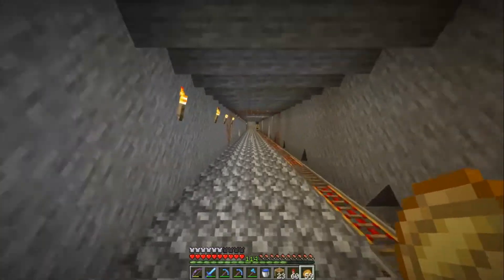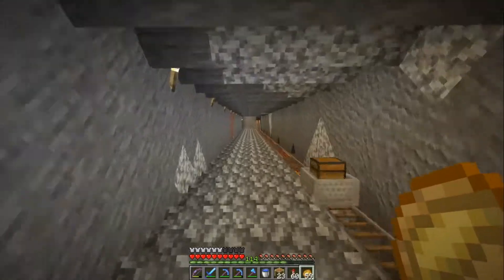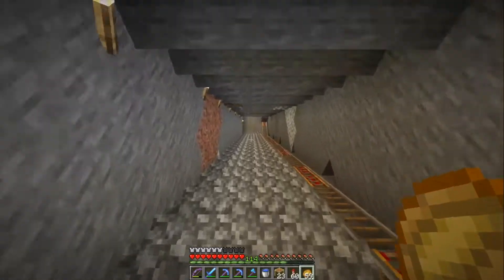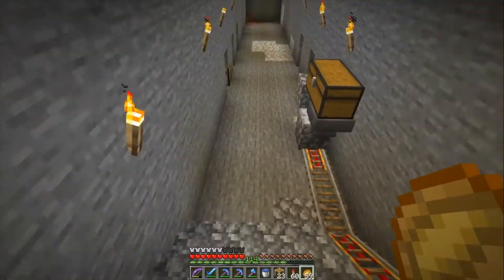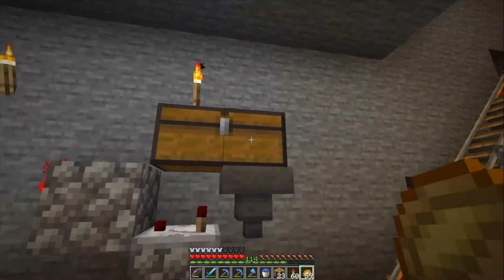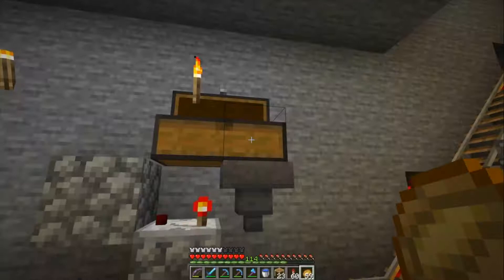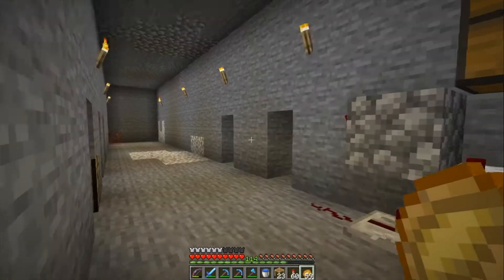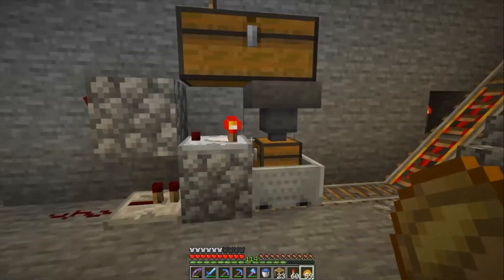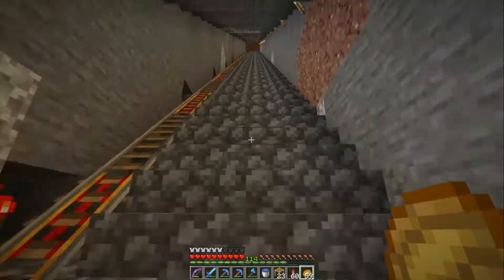We have a mine cart system as you can see. Let me show you how it works. I'm actually using two different designs. The loading station here is from a Rumbo Jumbo tutorial. When the cart comes down it automatically loads what's in here, so we can mine and then drop our materials in here and it will go into the chest in the mine cart.